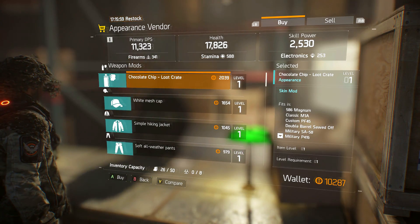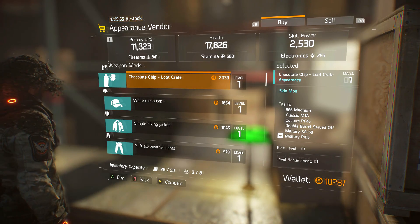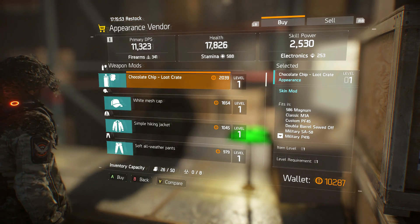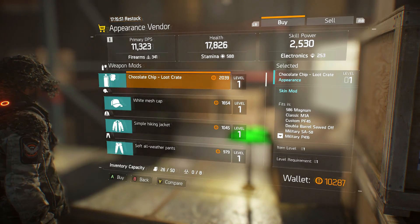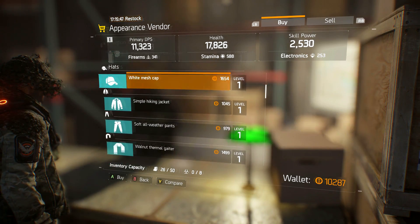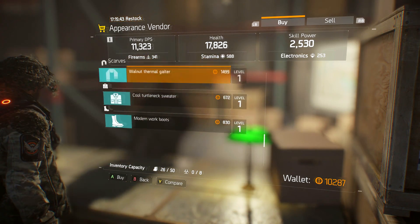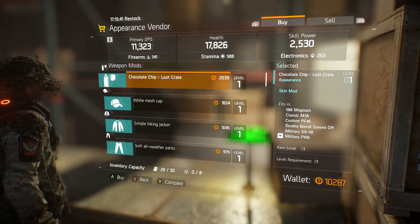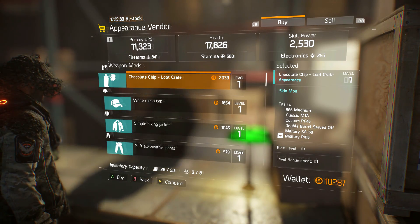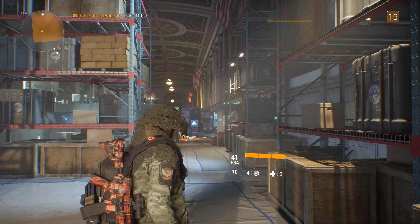What he has is all types of camos. I'd imagine every time you go out of the game and come back in, or the higher level you go up, it's going to unlock more things. But I ended up getting the chocolate chip loot crate camo. It also has hats, jackets, pants, all that kind of stuff. Every time you log out and probably log back in, it probably changes something. But I ended up getting the chocolate chip, which is pretty cool.